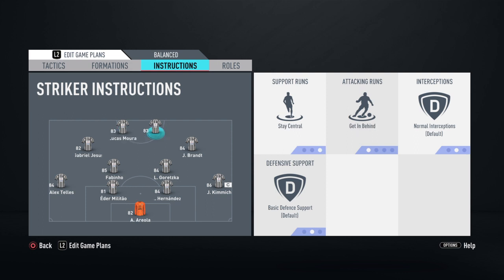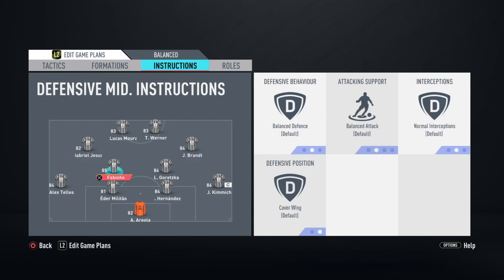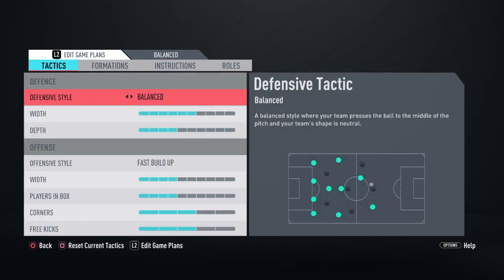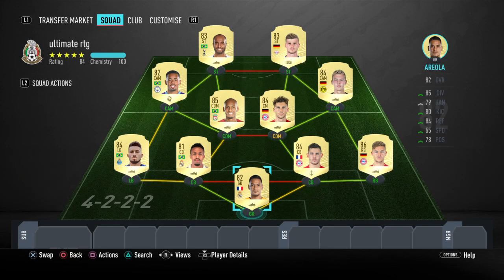For player instructions: drift wide for Lucas Moura, mixed attack — get in behind and stay central for Werner, stay on edge of box and stay forward for Brandt, and the same for Gabriel Jesus. Both CDMs stay back, both fullbacks overlap, and both center backs stay back. So yeah, that's the best 50k team you can get at the moment.